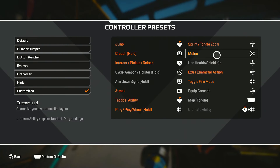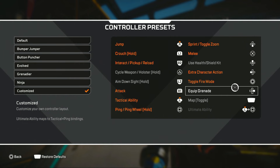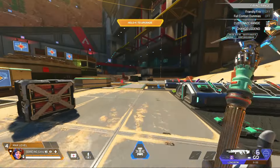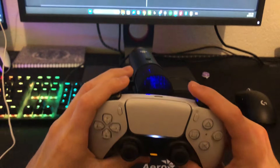Melee is another sacrifice — you don't really need it on anything special. Toggle fire mode is on circle; it doesn't really matter but if you have it on circle you can easily inspect-spam with L2 and circle.